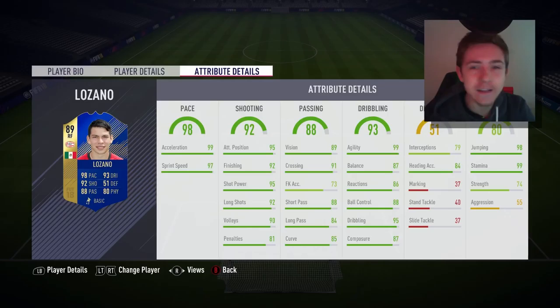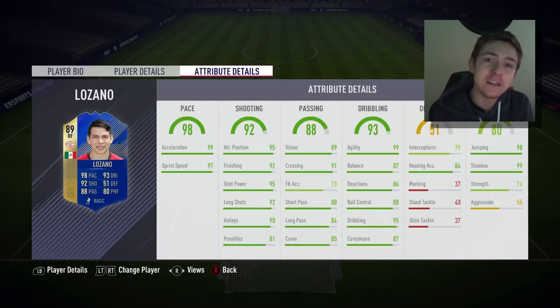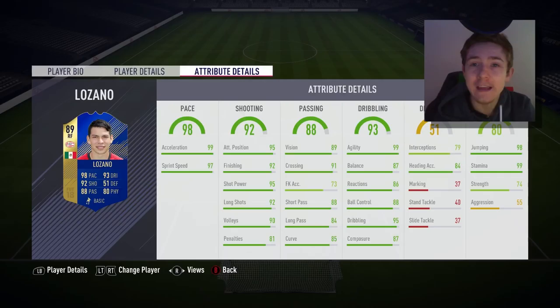99 agility is awesome, as is 95 in-game dribbling. He's also got 84 heading accuracy which could come in useful because he has 98 jumping, so he could win a few headers. He stands at 5 foot 9, which isn't tall but actually not that short for a fast winger. 99 stamina means he should last the full game.